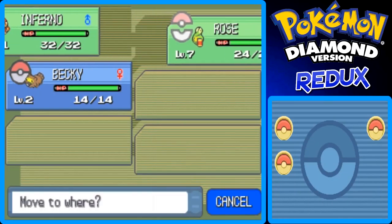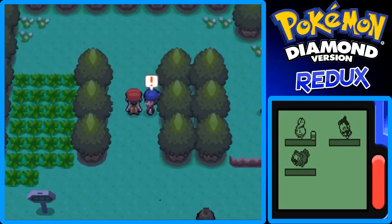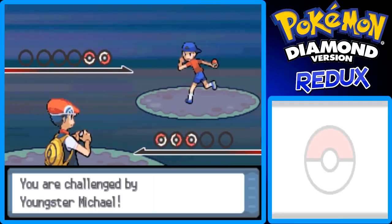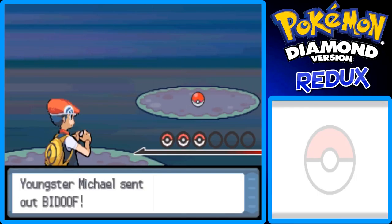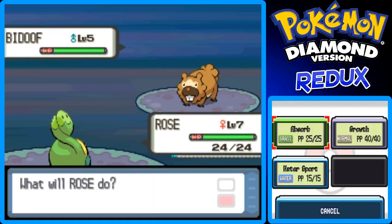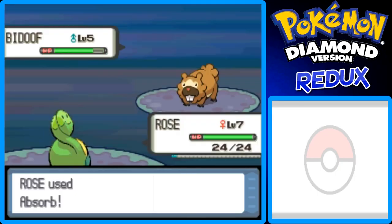I'm going to switch Bidoof up to the front again. Now let's face this Youngster — I think he has a Zubat and Kricketot. He's full of energy. He has a Bidoof — I don't think this will do much. If not, I'm going to switch over to Inferno.